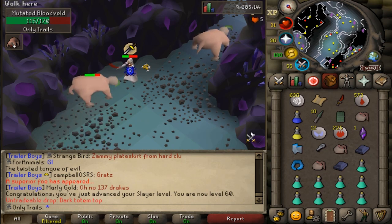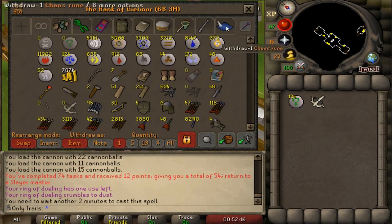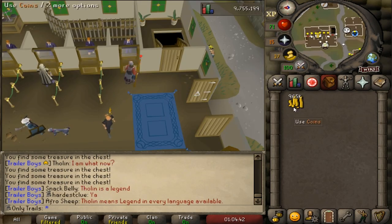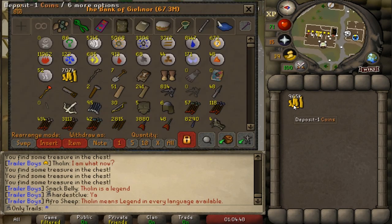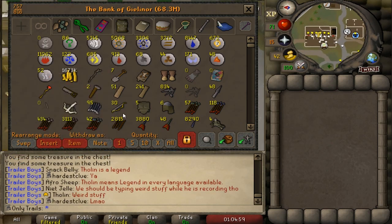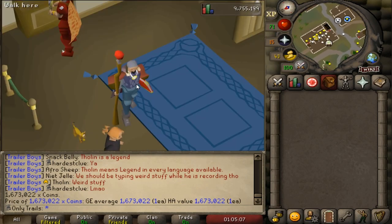I told you guys I needed a lot of money for a project. We got 707k right now, grabbing out all our nature runes, fire battlestaff - you know what we're doing. After five minutes we managed to get 965k, which means we've more than doubled the cash stack. The first time in this account's history we've got over one mil in the cash stack! And we're probably going to blow more than half of it right now on our player-owned house.